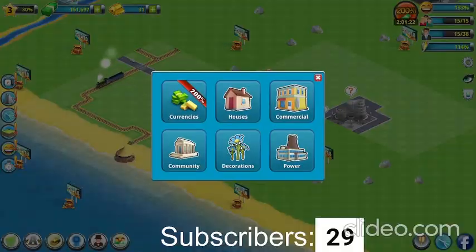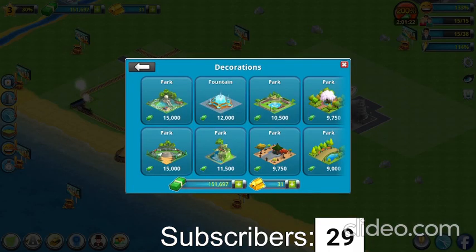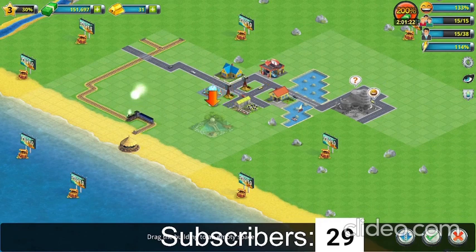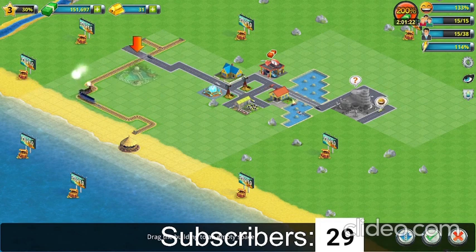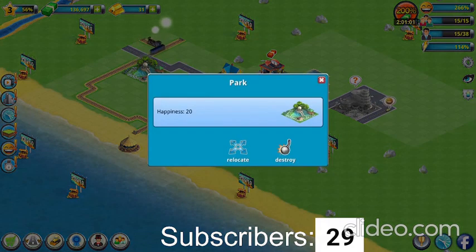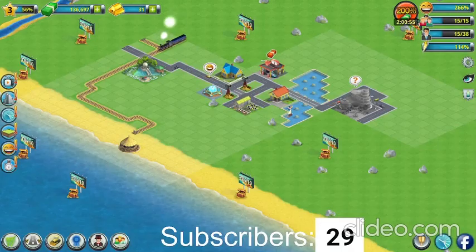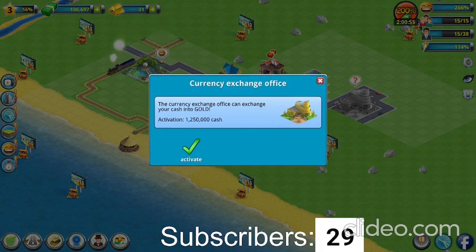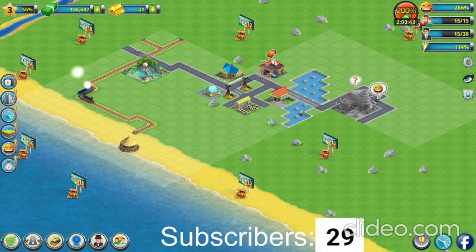I'm almost ending this video. Let's put another park — close to the beach. Oh you can't put it on the beach. Let's put a park right there. That park looks cool. Maybe we'll do this game one more time, then move to number 3, and then number 4. Thank you guys so much for watching this video today. Don't forget to like and subscribe and I'll see you in the next video. Goodbye!